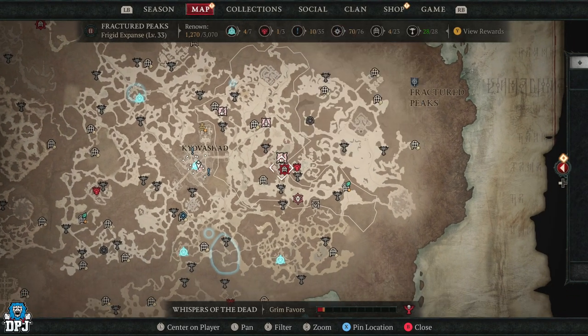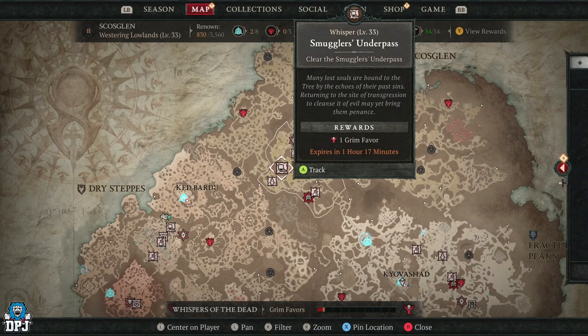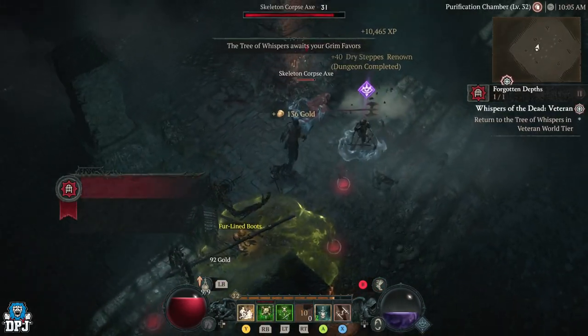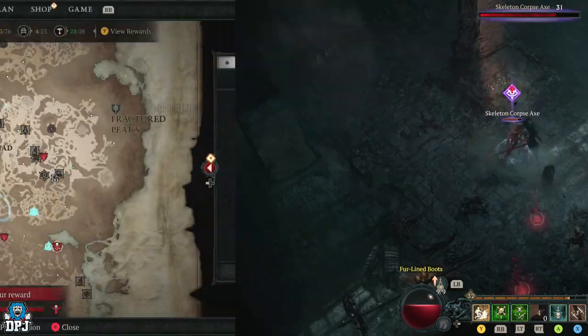You can see where they are on the map — anything highlighted in red, like areas with a red or pinkish color. Any of these areas, you are rewarded grim favors. Dungeons give you five, other things give you like three, and other places give you like one. You can get 10 in probably 15 minutes, probably even faster.